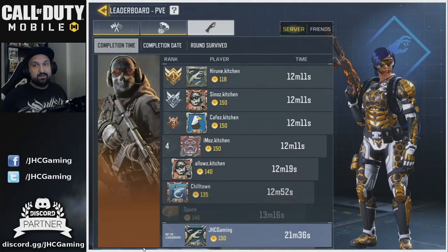On the leaderboard a squad did it in 12 minutes, but I'm not sure if that's hardcore — they may have done the normal raid, which is only eight rounds, which would make a lot of sense. I'd like to see separate leaderboards for hardcore and normal, and also for solo versus squads.